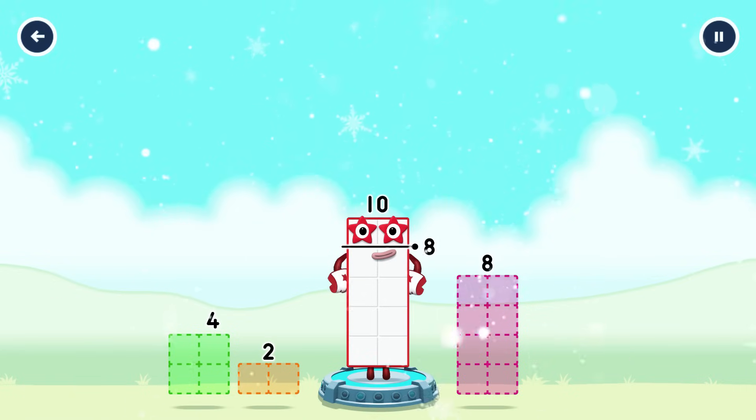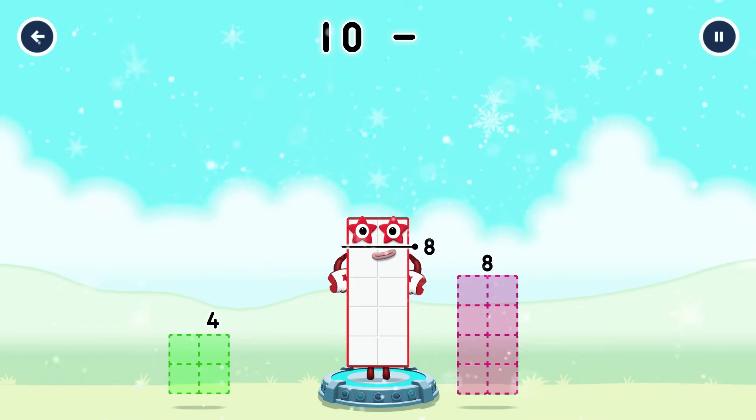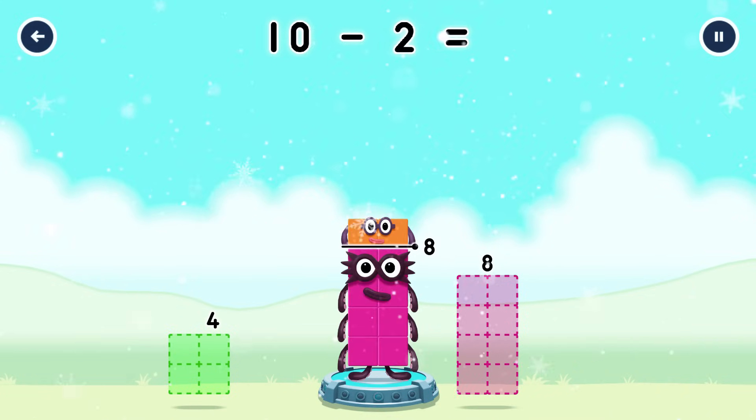Take number blocks away from 10 to leave 8. 2. You solved it! 10 minus 2 equals 8.